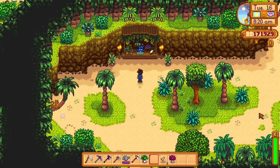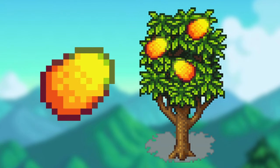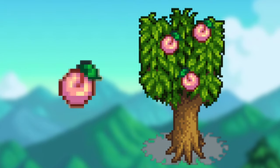The mango tree can be bought at the island trader for 75 mussels, and can also be found in golden coconuts at Clint's. Each mango sells for 130g. The orange tree can be bought for 4,000g, with oranges selling for 100g each. The peach tree can be bought for 6,000g, with peaches selling for 140g each.